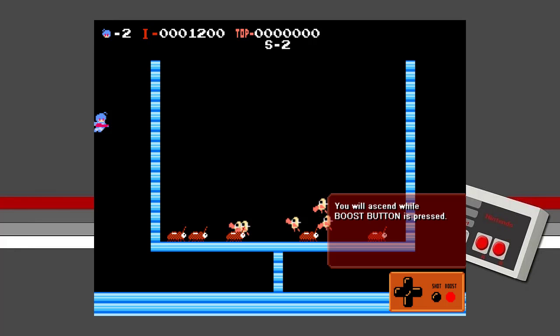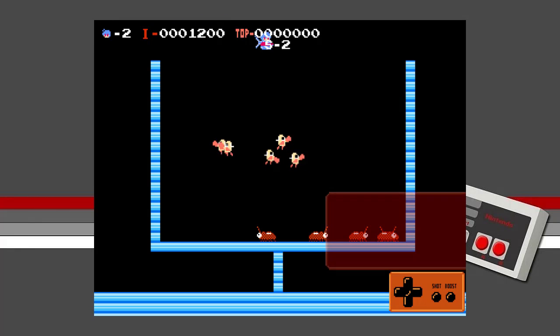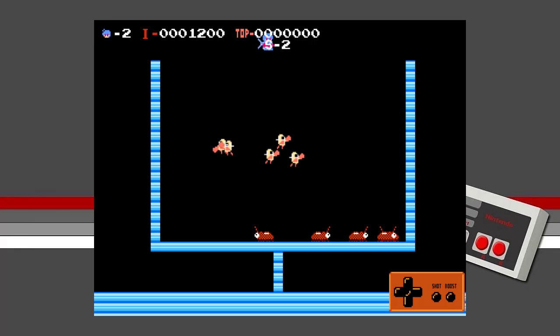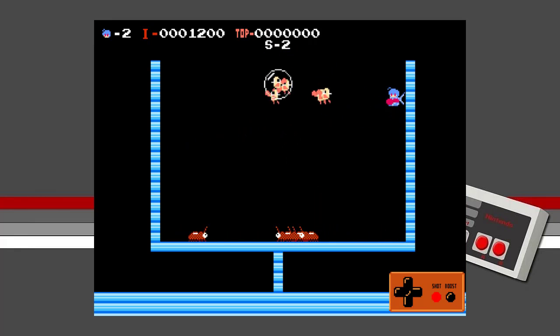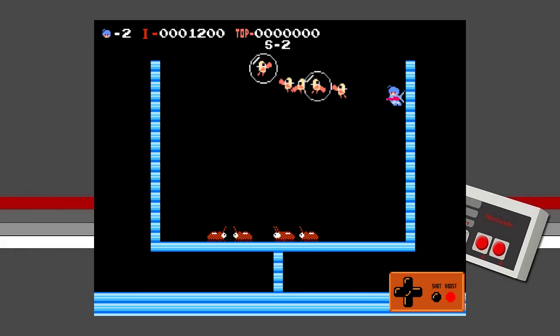You will ascend while the boost button is pressed, and descend slowly while the boost button is released. When you leave the boost button off you cannot control horizontal movement. The sound effects almost sound like Space Invaders a little bit, actually. Anyway, pressing the boost button bit by bit, you can do hovering.